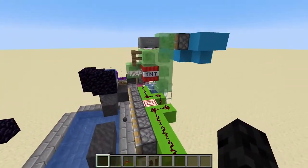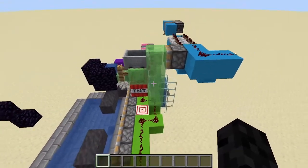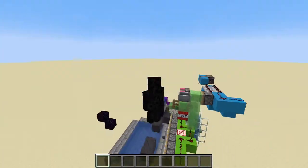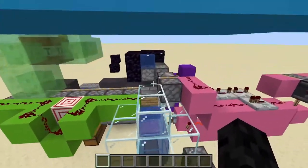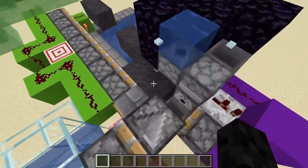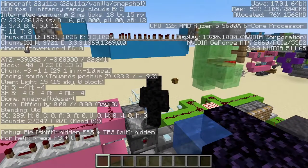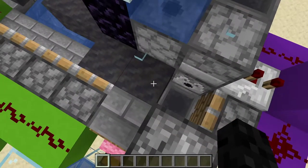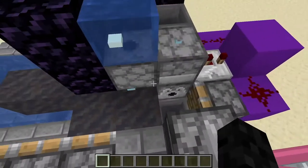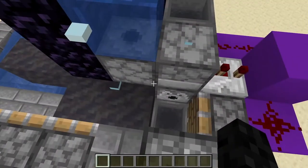The tutorial is done, and I'll tell you how this thing works — because I think this is cool. With the 1.19 update, mud is made by right-clicking dirt with a bottle of water. You can also use a dispenser with a bottle of water, which is what this entire system is based on.